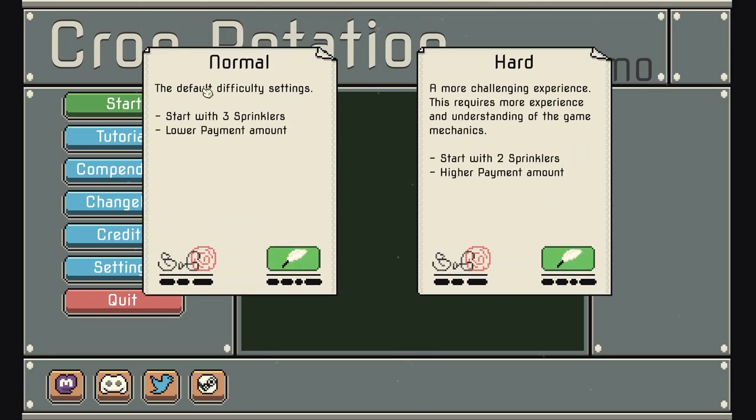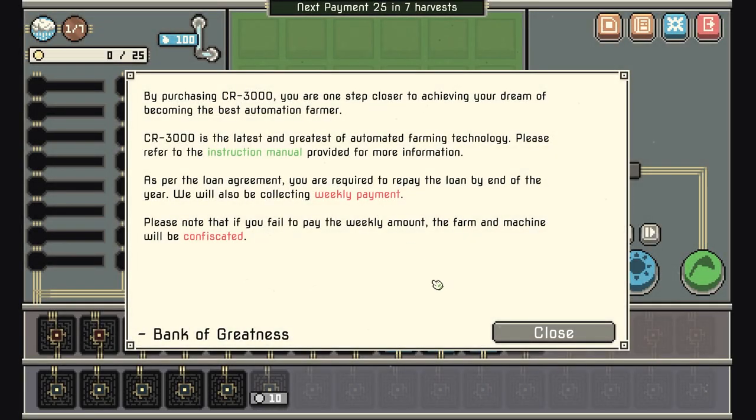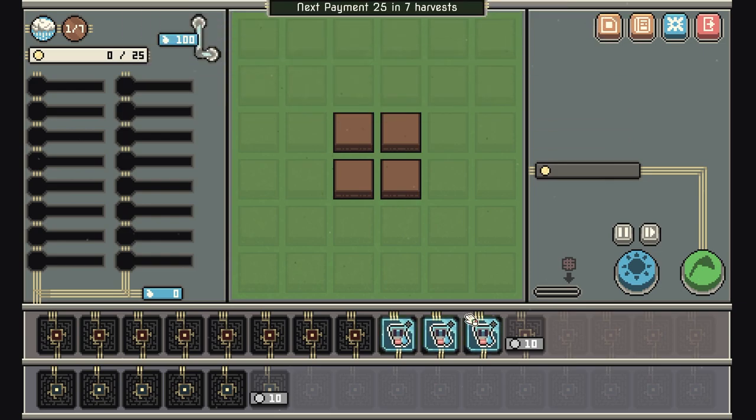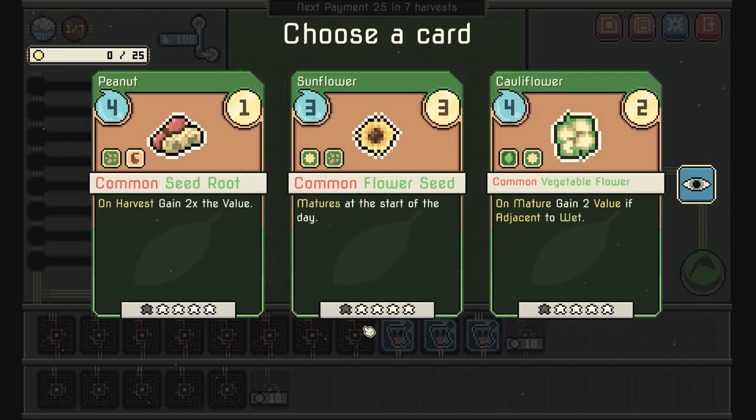Let's start with normal difficulty — starts with three sprinklers and a lower payment. By purchasing the CR3000 you're one step closer to achieving your dream of becoming the best automation farmer. The CR3000 is the latest automated farming technology. As per the loan agreement, you're required to repay the loan by the end of the year with weekly payments. We gain 15 water at the start of every day in spring.